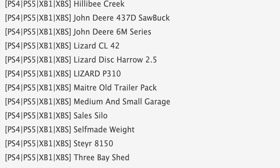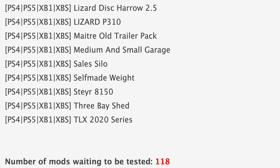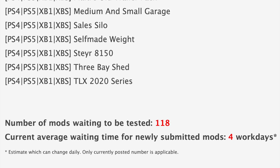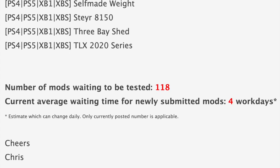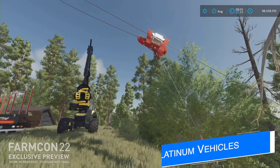Maps in testing for console include some I can't pronounce, but Undercrabback and Hillaby Creek I got. All being said, we still have 118 mods waiting to be tested, down from 150 yesterday. The current average waiting time for newly submitted mods is still four work days.